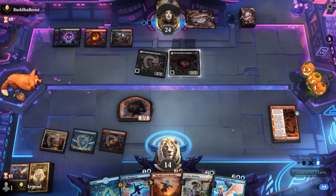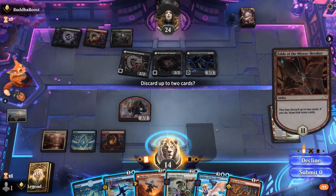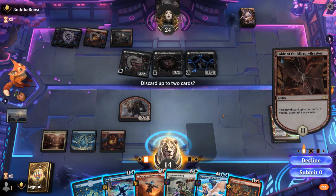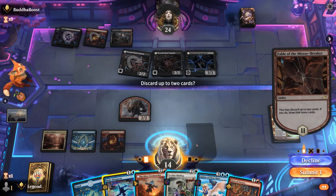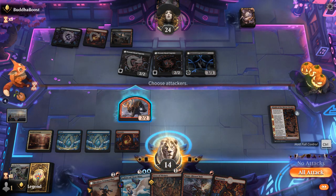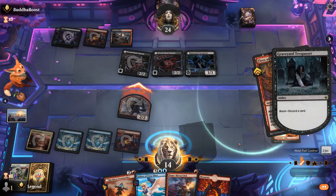We're down to 14 and there's a Graveyard Trespasser. We find Fires of Victory. Stormseeker will be helpful for giving Sphinx haste. If I want to attack with the Shamans this turn, I'd need to get rid of the Trespasser — we could use kicked Fires of Victory using the Treasure token. I'm probably not keeping up a counterspell in the foreseeable future, so I let go of the counterspell and Binding, then discard Stormseeker to Fable's loot ability and use kicked Fires to deal with the Trespasser.